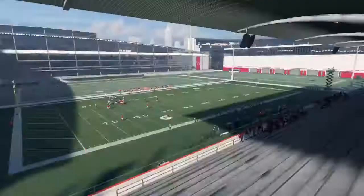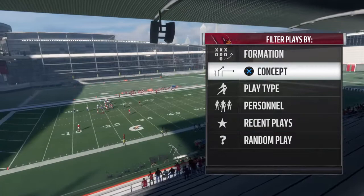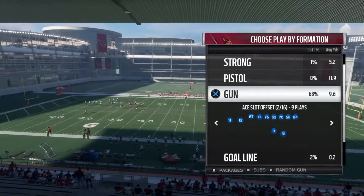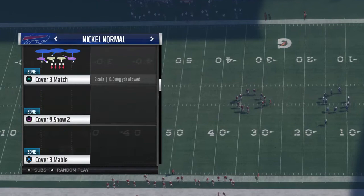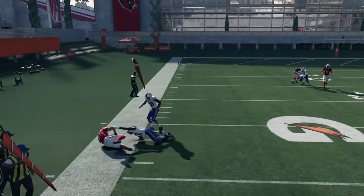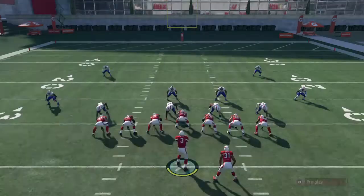I really run just three or four formations in this whole book. Other than Gun Split Close, I run Ace Slot Offset. The play I run mostly in this formation is PA Posts, and the reason is it's like the best play in the game. Against Cover 2, triangle is open — you can cut upfield, and if you break a tackle you get five or six yards every single time. But the reason this play is really good is the Square route. Right when Square makes his in-cut, you throw it in front of the safety, and it's almost impossible to user.